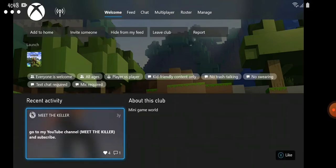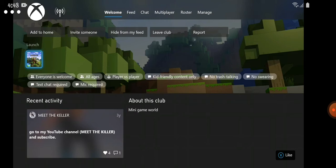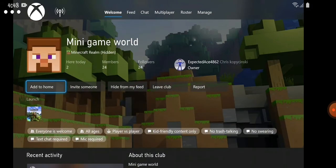When you scroll down, you're going to see my YouTube channel, which I put on three years ago because this is a three-year-old map that's been running as something else before Minigame World. But you're looking for this one: Minigame World. That's it — that's all you're searching up. The owner is ExpectedAce4862. If you want to get into the world, all you have to do is type his gamertag and message him saying 'Can you invite me to your club Minigame World?'